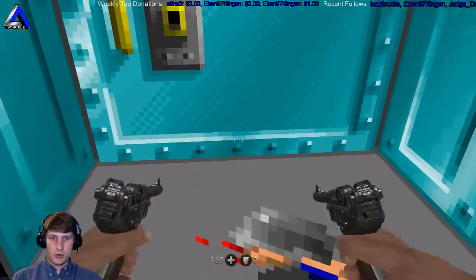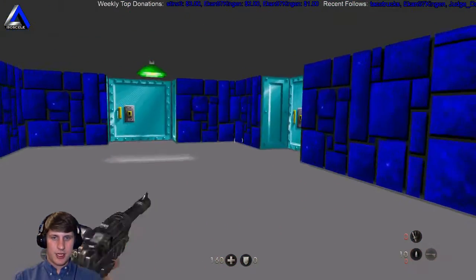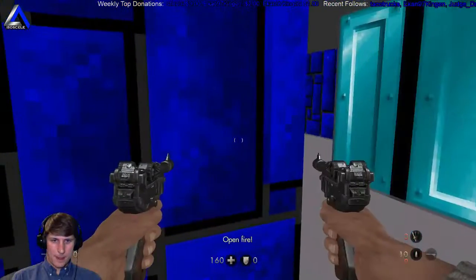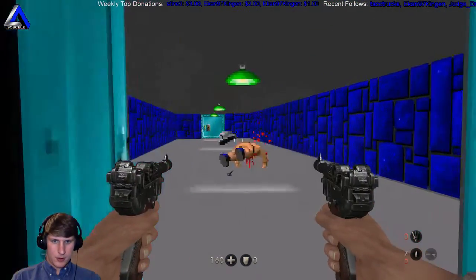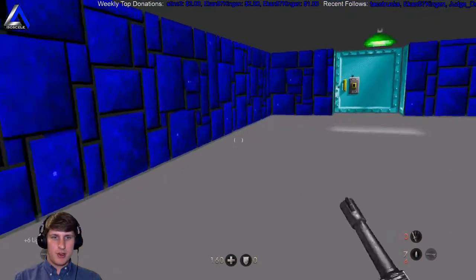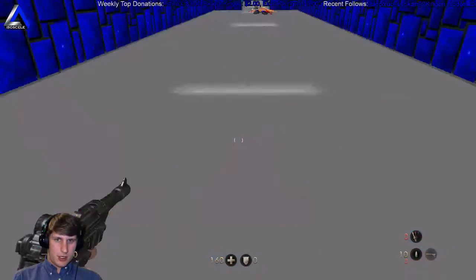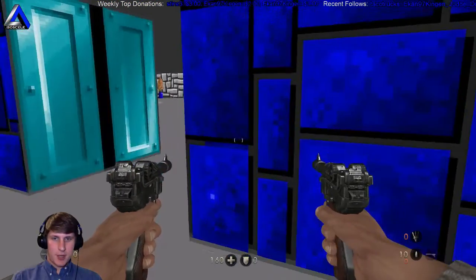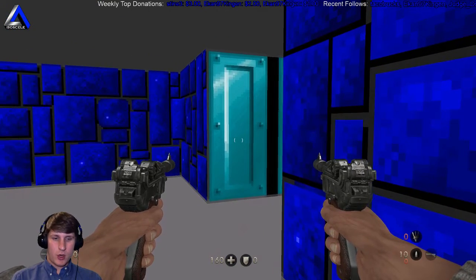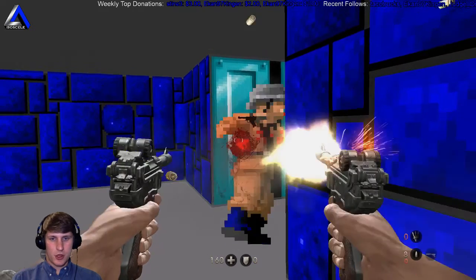Let's go ahead and switch to dual wield pistols, make everything significantly easier. We're gonna be using the same strategy where we bait them into the door in order to avoid taking as much damage as we can. They should come in one by one or two by two. You can hear their footsteps as they're approaching, which helps as well.